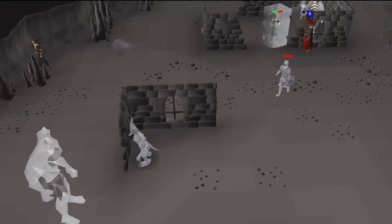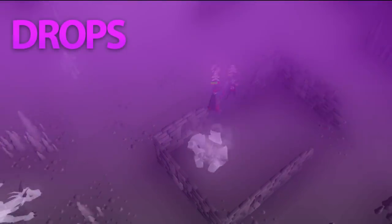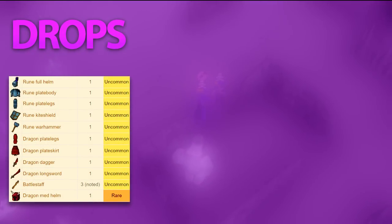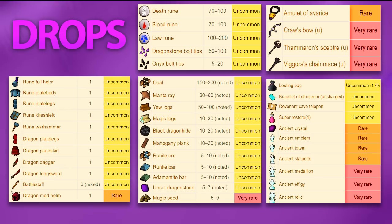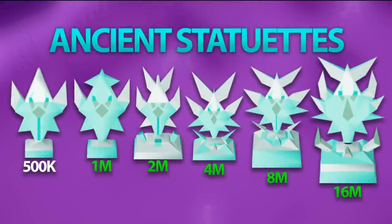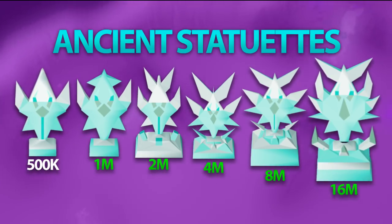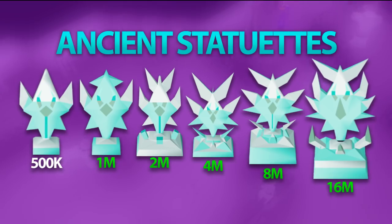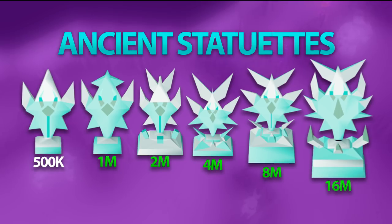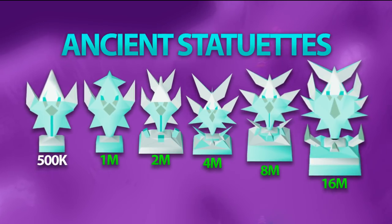Every Revenant has the same drop table, but the high level Revenants have a much better chance at dropping the rarer items. There's a lot of Rune and Dragon items, runes, and other resources like Magic Seeds. The Crossbow, Scepter, and Chain Mace are all dropped very rarely. Lastly, there are the Ancient Statuettes, which can only be traded in for cash at the Emblem Trader inside the Revenant Caves, and in order to trade them in you have to be on the official Bounty Hunter world, which is unbelievably risky. These Ancient Statuettes can also be sold on the Grand Exchange, but it's worth noting that if you get one as a drop you will always lose it on death, so don't think you'll keep it because it's more expensive than your items. You're much better off selling it on the Grand Exchange and letting someone else do that for you.